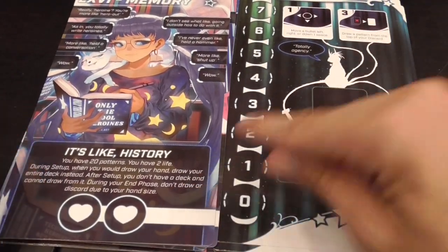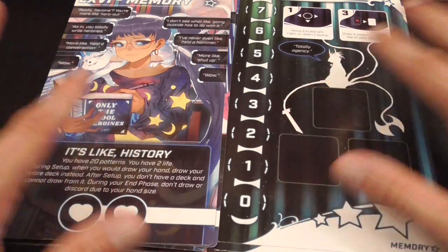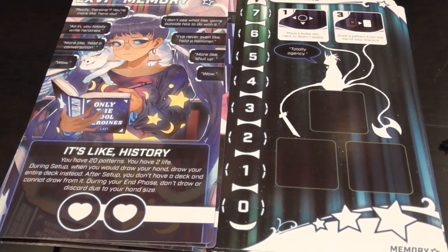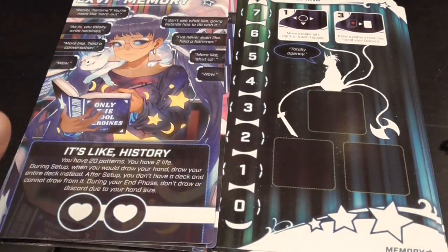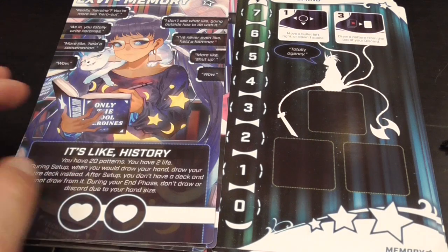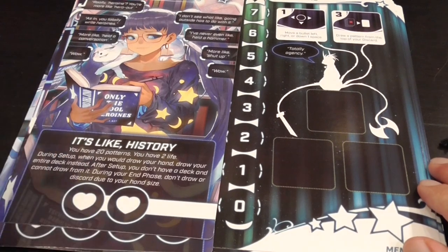Perfect Memory — she has 20 patterns but only two life. Why? Because during setup, instead of drawing a hand, you draw your entire deck. So she has perfect memory and huge control over all the patterns. Don't give this character to a player who suffers from analysis paralysis, because they're going to drive everybody insane. You can play with a timer, which is actually recommended — the analysis-paralysis player will just be crushed by the burden of choice. In my group we like to play without a timer and enjoy taking our time thinking of strategy.